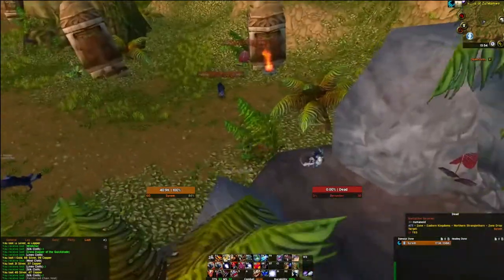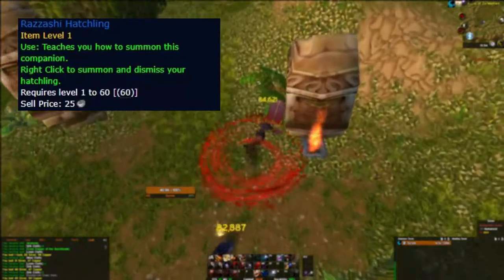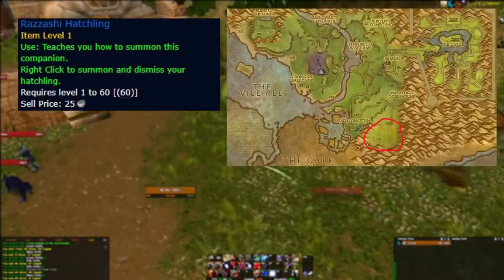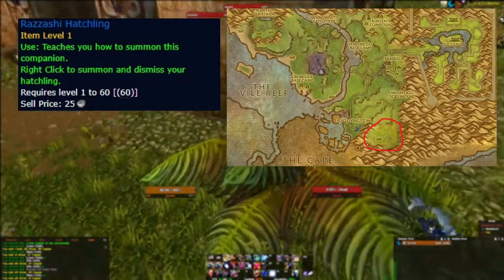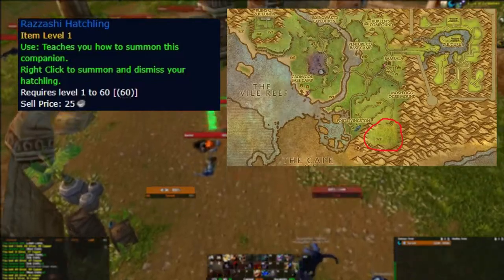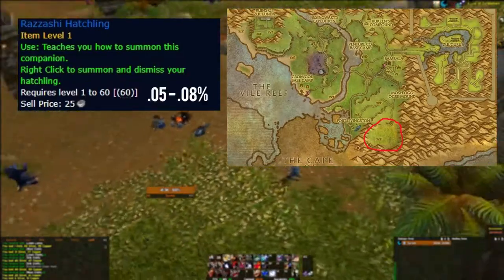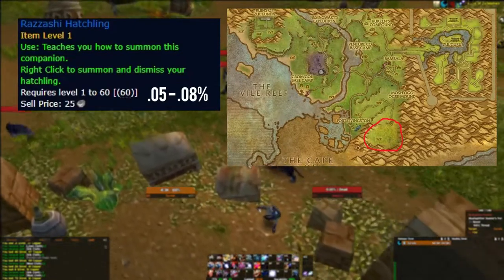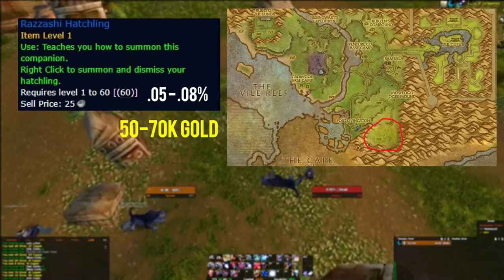The next pet on the list is the Razashi hatchling, which also drops in Stranglethorn. The same mobs you are killing for the hyacinth macaw also drop the hatchling, so if that spot works just use the same one. The drop rate for the hatchling is a little higher at about 0.05 to 0.08%, though these numbers are really only orientational. The price is around 50 to 70 thousand gold.